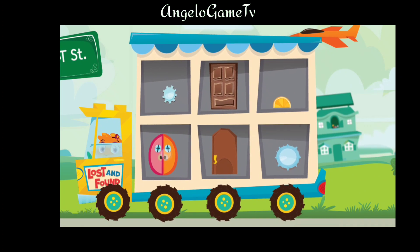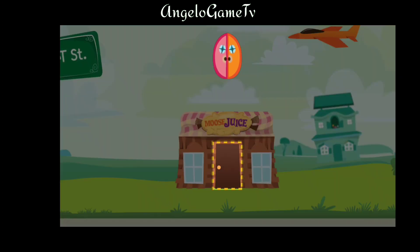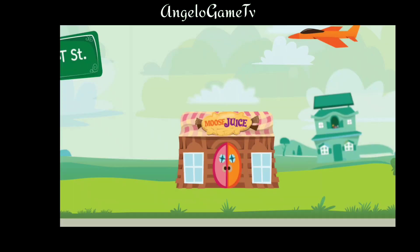Choose an item for your city. Place the item where you want it. Tap the OK button when you are done.